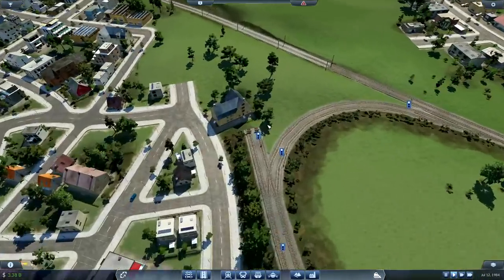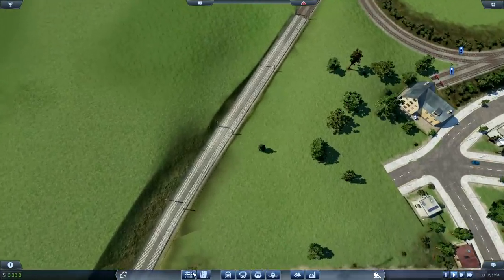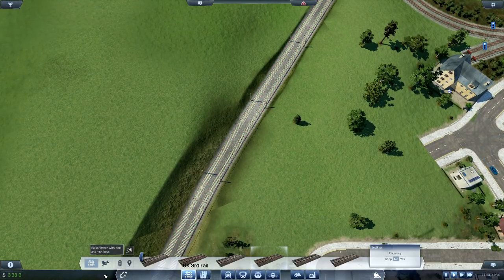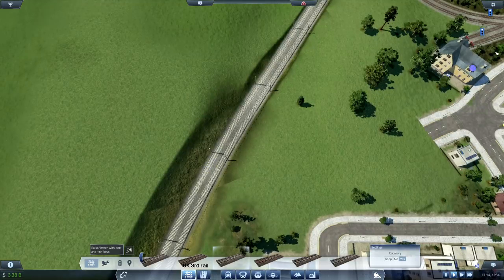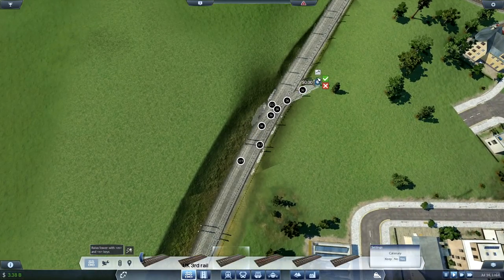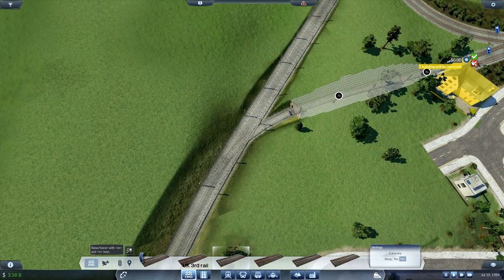We still need to connect this up. We need to go into here - yes, we do like catenary. At the moment this bit doesn't have catenary, but it will soon. This is going to have to do something like that, and then we're going to need to connect up and make that little section. How's that looking? A bit laggy - not surprising, there's a lot going on.